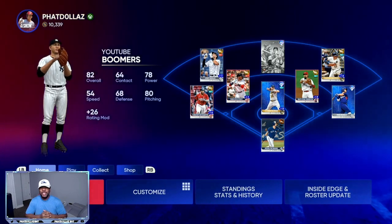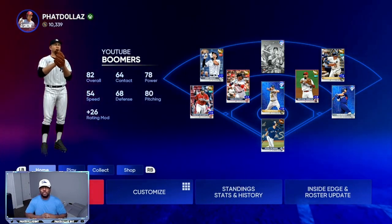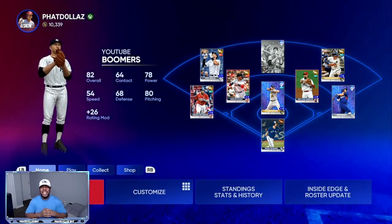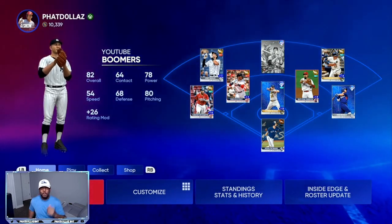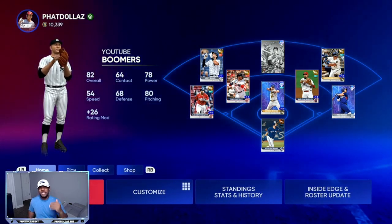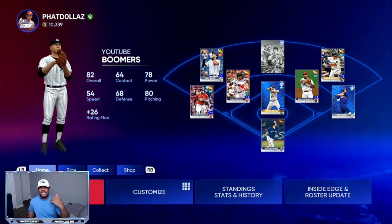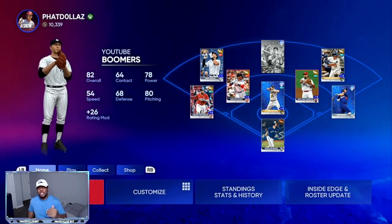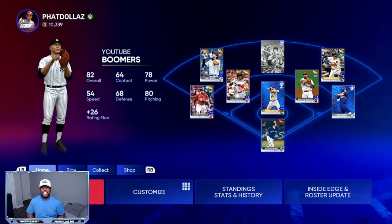Stubs are very important this year. Before we get into investing, you want to make sure that you have about 80 to 100,000 stubs in your pocket. There are a lot of ways right now early in the game to make stubs, but once the official launch comes out, a lot of the cards that are going for 7,000 to 8,000 stubs will inflate. A lot of the higher tier cards will inflate just like we saw last year.